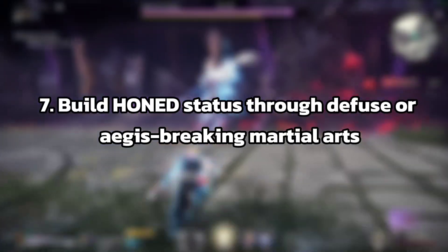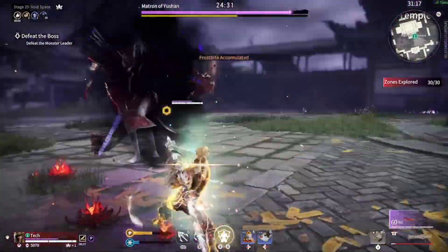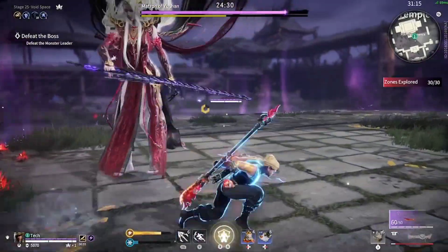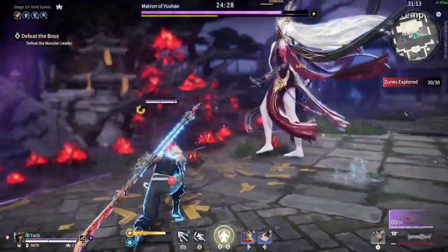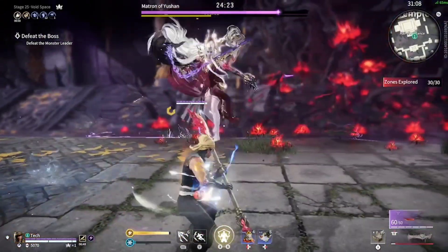Tip number 7: use honed status whenever possible. Honed is just as important as building an element type. Use the potential tree and put your points into things that give you honed status. I would recommend upgrading the green side of the tree first. This is what my tree looks like right now.